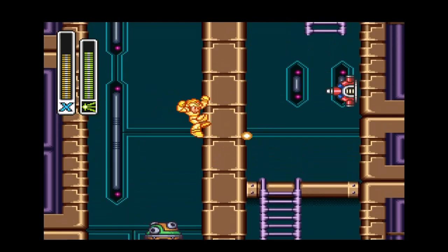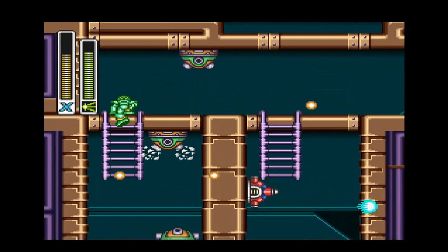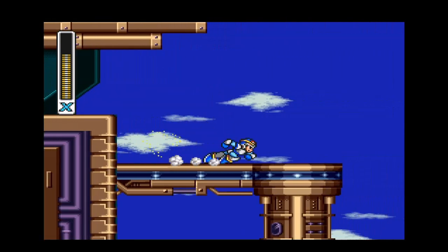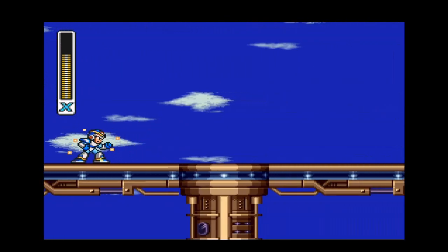Mega Man X doesn't really have that problem right now because he has Sting Chameleon's Weapon. A fully charged Sting Chameleon's Weapon allows him to run through everything without getting a single scratch — it's by far one of the greatest weapons in the Mega Man franchise.